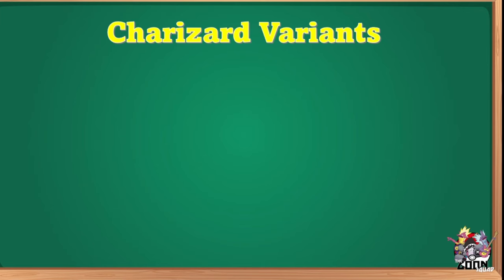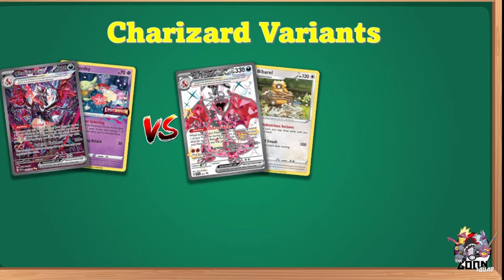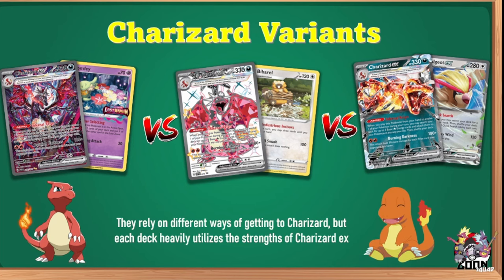There's more than one way to play Charizard. Today I'm covering the variant focused around the Lost Zone engine. In a previous video we covered Charizard Barbara — my personal favorite right now. The most common variant you'll see is Charizard Pidgeot, which grabs one card every turn fixing combos. All variants rely on different ways to get Charizard set up, but once Charizard is in, it carries hard — it is such a good Pokémon card in 2024.